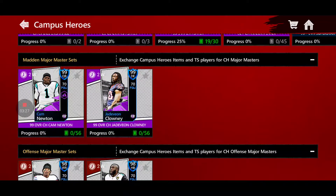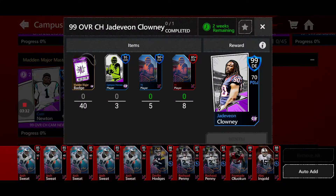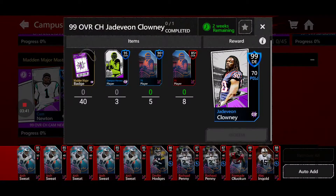These new Masters — is it worth it to get them? Personally I think it is worth it. If we check out these 99 overalls, let's look at 99 Jadavion Clowney. It's going to take 40 Madden Major badges, 3 Campus Heroes players, 5 90-plus Tomorrow Superstars players, and 8 85-plus Tomorrow Superstars players.